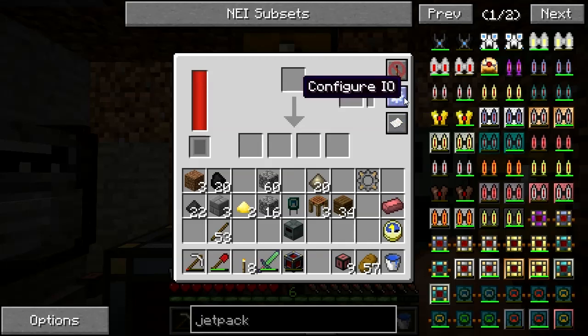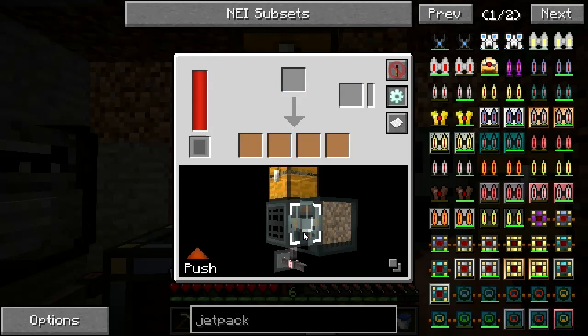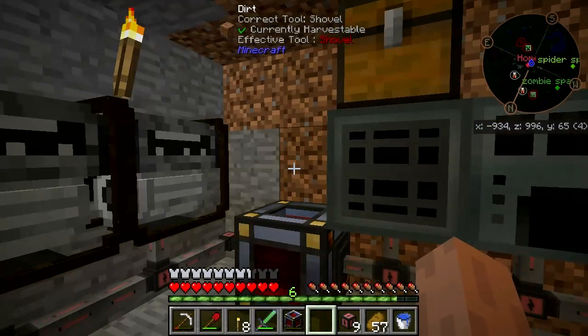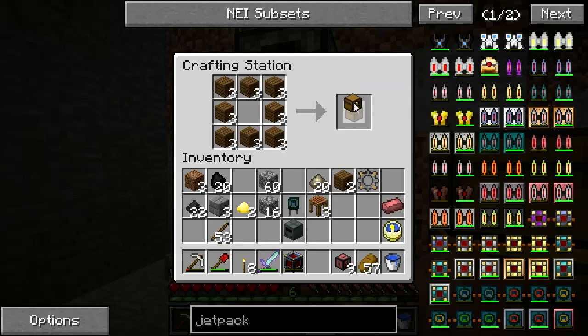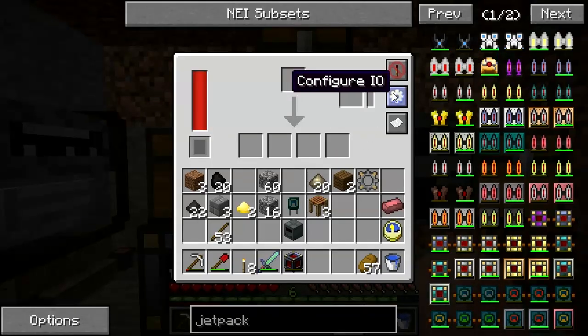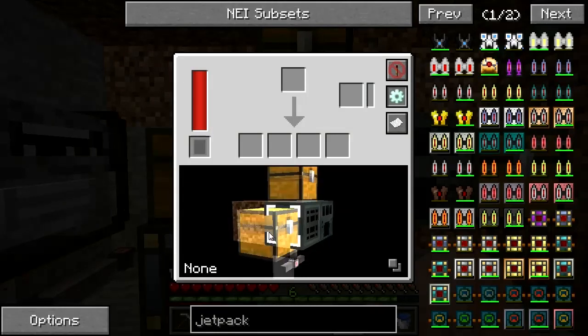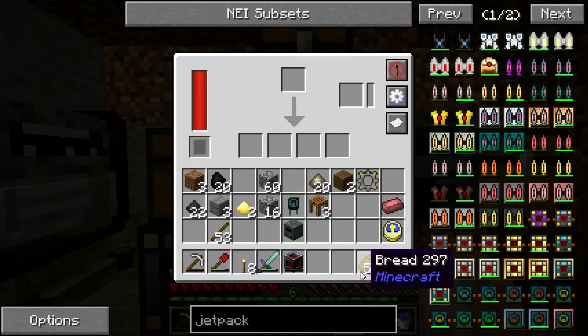I'm going to configure the IO on the Sag Mill to pull from the chest and push to a separate output chest. Let me make another chest and put it over here. Configure: push the output to that chest. I'll handle routing things manually for the time being — I want things to be made sensible.